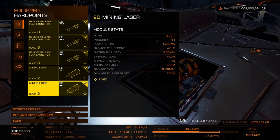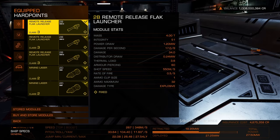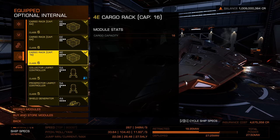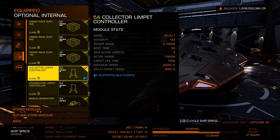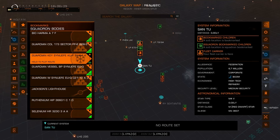So what do you want to bring with you? You have to bring a remote release FLAK launcher. You can just bring one, but I recommend bringing several — I'm going to bring three in this case. You also need limpets. Make sure you have a limpet controller of at least level five and at least grade B, so either a 5A or a 5B.